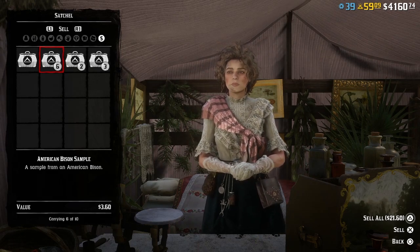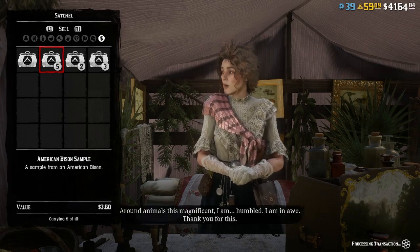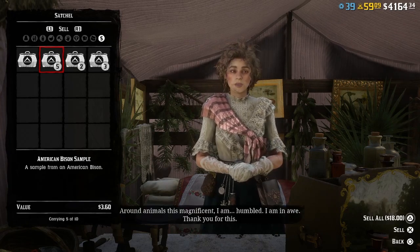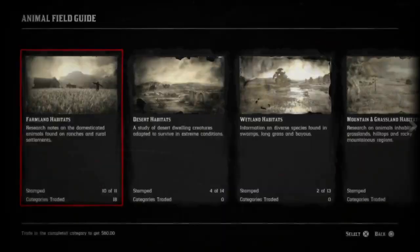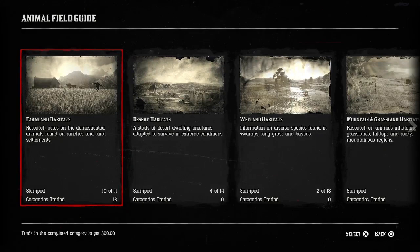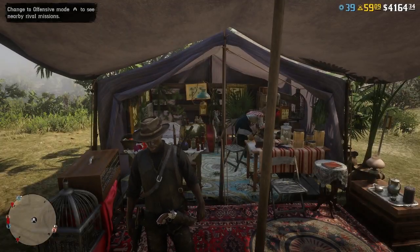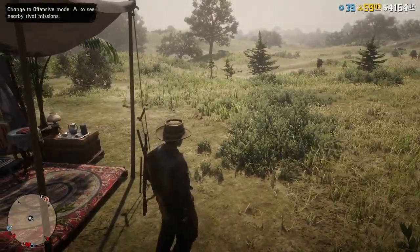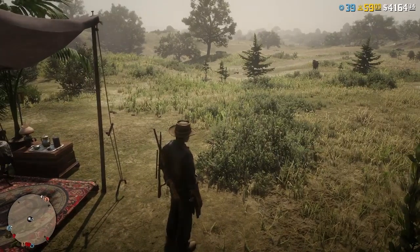Instead of getting just $60 once, you'll get it five times — that's $300 — plus the sale value of each sample. For example, if it's bison, you sell one and get the money plus the points going toward completing the farmland stamp. Once you've sold them all and earned the stamp, go back to your field guide, hit the stamp, collect the $60, and then it clears out so you can go right back to Harriet and do it all over again.